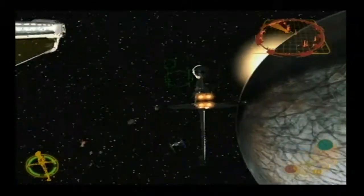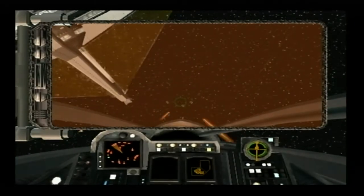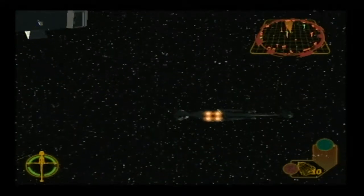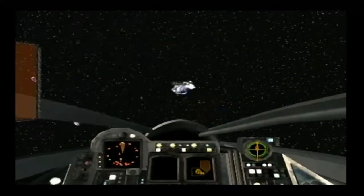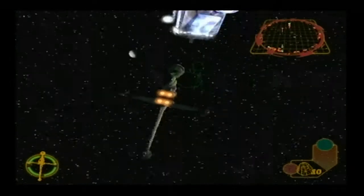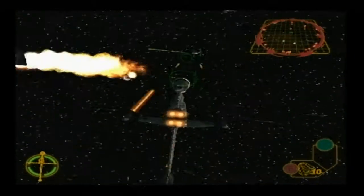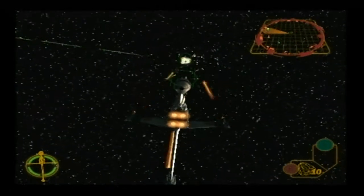Rogue Leader, this is Rescue 2. We're in position rescuing prisoners from the second transport now. Take out those TIEs for me. Copy that, Rogue Leader. Going after the TIEs. Form up! Forming on your wing. Take out those TIEs for me. Copy that, Rogue Leader — going after the TIEs. Rogue Leader, this is Rescue 2, requesting assistance. We are under attack. Rescue 2 here — evacuation complete. We are preparing to make our escape run.